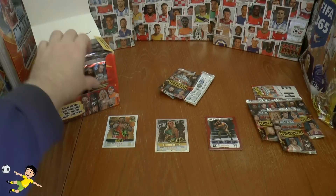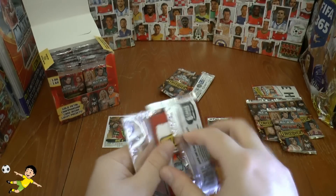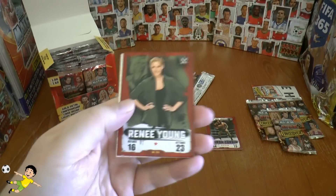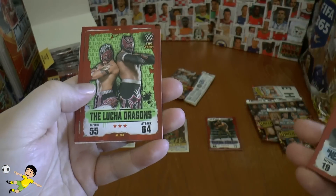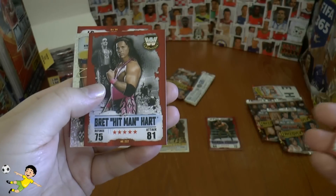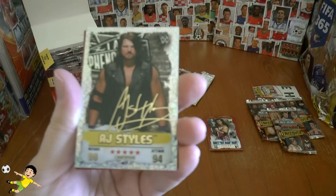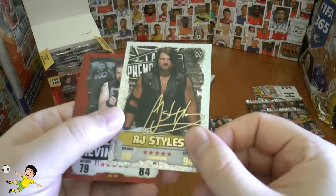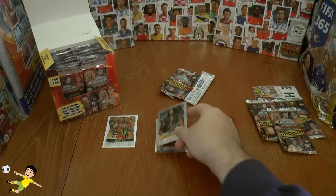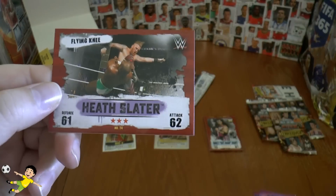We're keeping those three packs unless we don't get a limited edition in the others. Here we have Renee Young, Mean Gene Okerlund, the Lucha Dragons, Bret the Hitman Hart from the Legends collection. Then our next insert: AJ Styles, 90 defense 94 attack, actually number one in the collection — let's put him with Charlotte. Then we have Kevin Owens, Curtis Axel, and a landscape picture — the flying knee from Heath Slater.